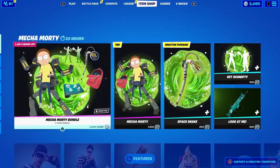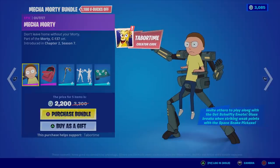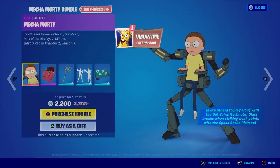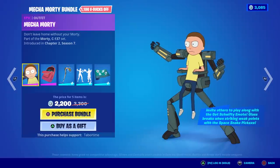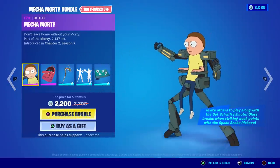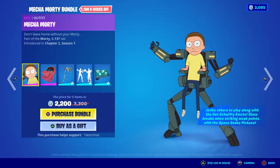I've got Jack with me here. This is the Mecha Morty bundle. Invite others to play along with the Get Schwifty emote, and glass breaks when striking weak points with the Space Snake pickaxe. I want somebody to gift me this bundle — $2,200 for the Mecha Morty.